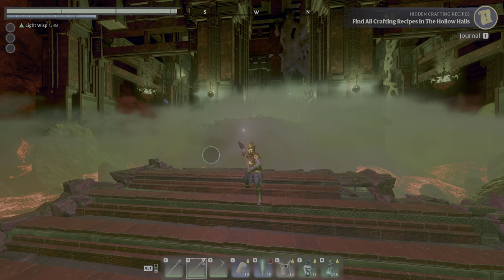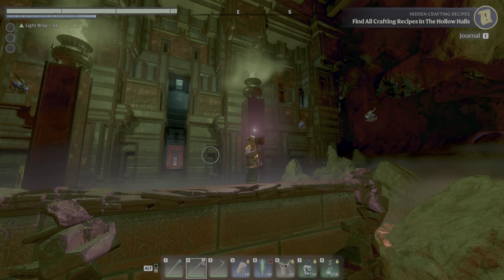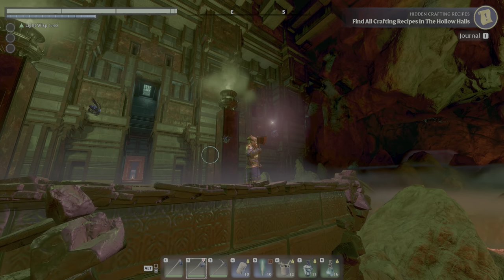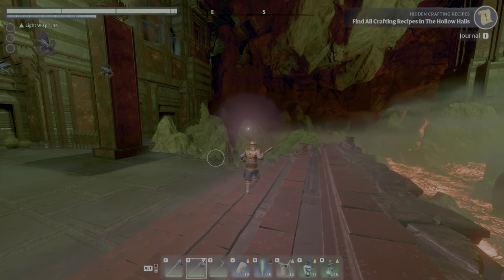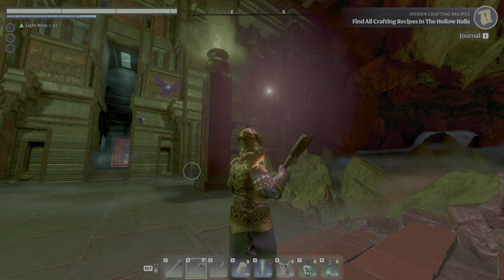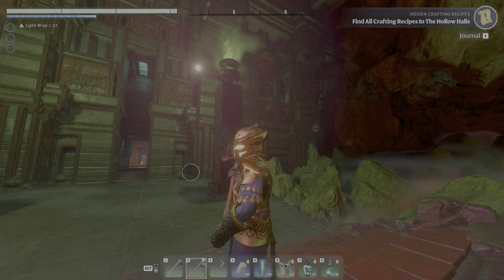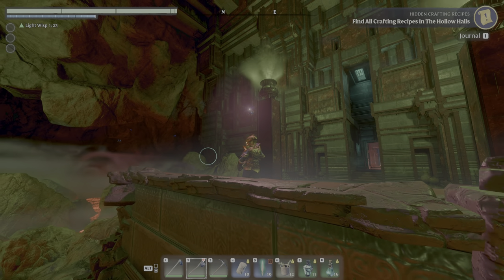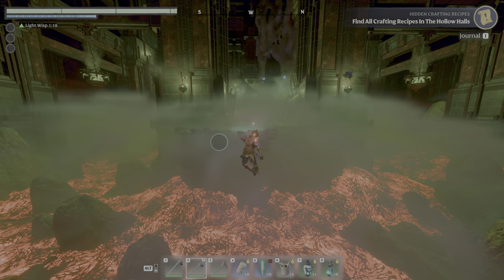Here we are in the final boss room. I was curious what could be up there - sometimes the chest gives off light and this one looks kind of whitish-bluish. So I headed up there and bombed my way through, and turns out it's just ectoplasm windows. No reason to go up there looking for a chest. It's the same over on this side, so spare yourself the trouble.